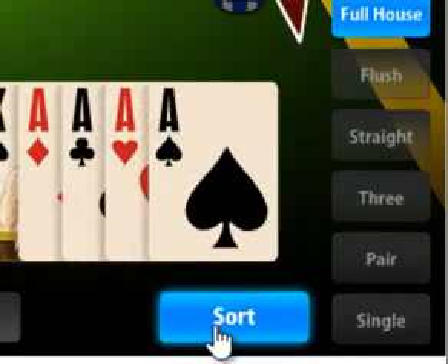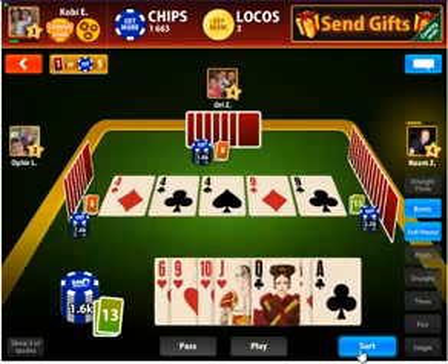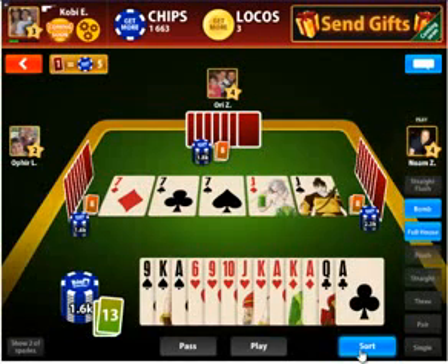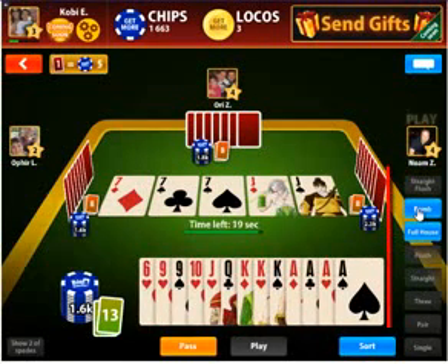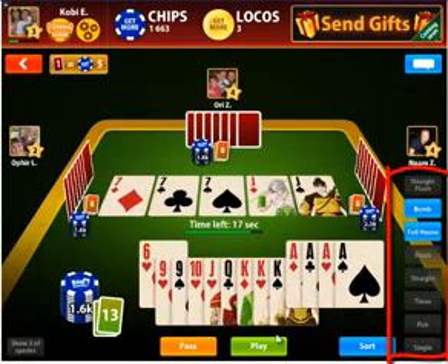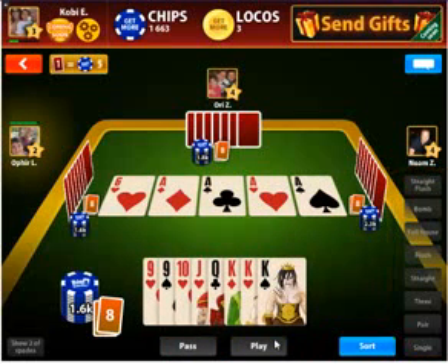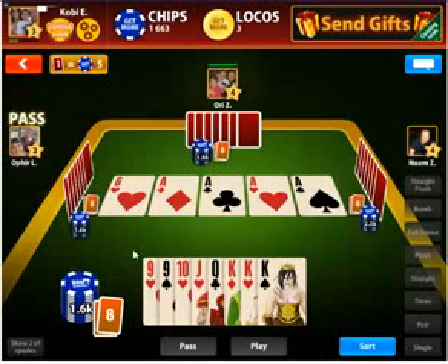You can use this sort button to toggle between sorting your cards by suit or by rank. To make life easier for you, we place these hand buttons on the left side of the screen. If you have a placeable hand, the appropriate button will light up. Clicking it will raise the cards, then click play to place them. If you have more than one, click to toggle between the options.